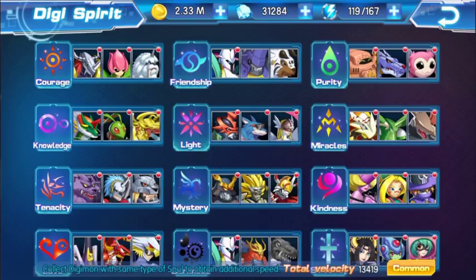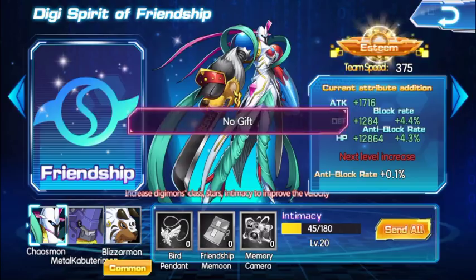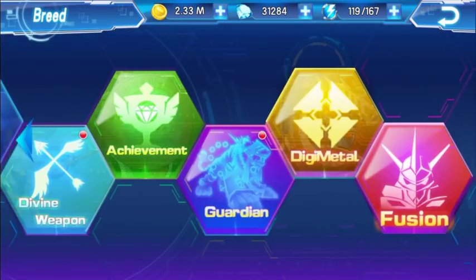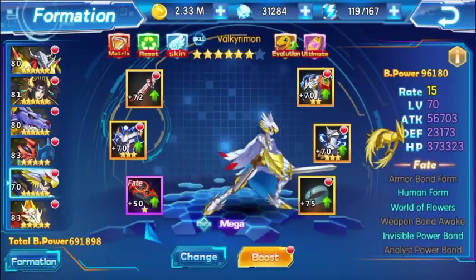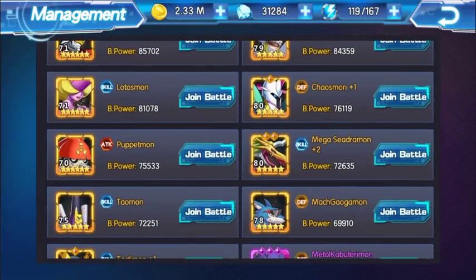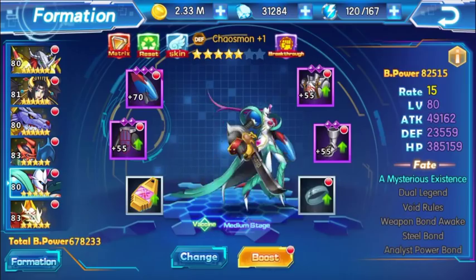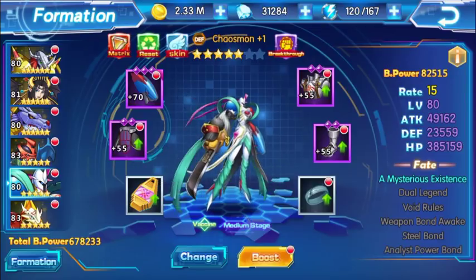On the Chaosmon there's a little red icon at the top, but I already used all of my spirits - there's nothing else to give. It may be a little bug, as always. So let's go back and put him in my team. I just noticed that if I put him on my team, his battle power goes up.